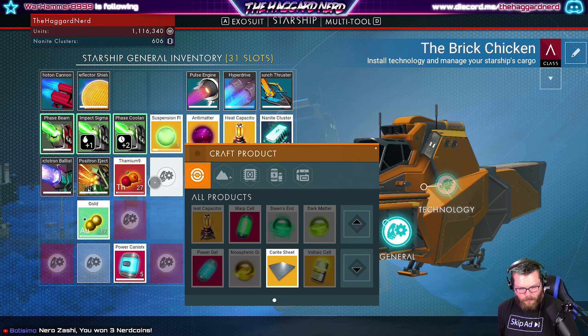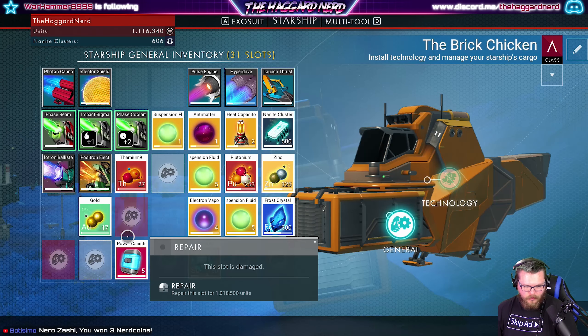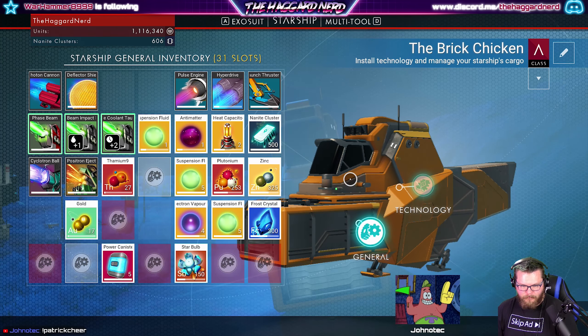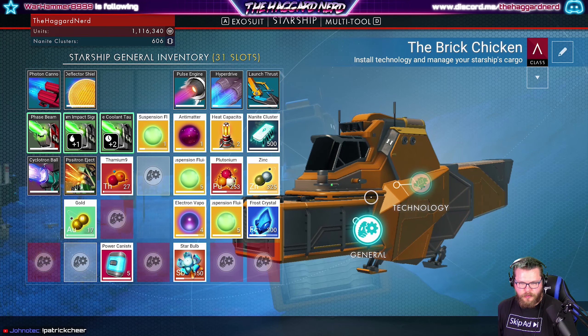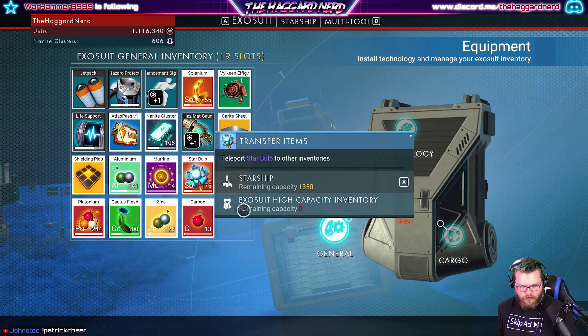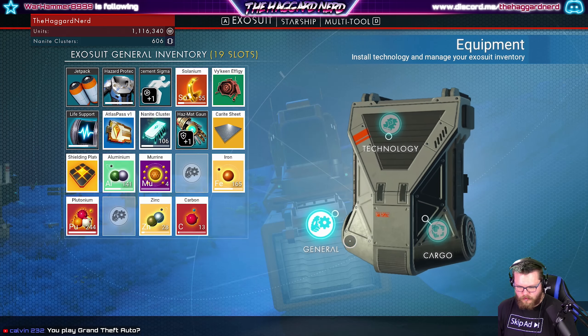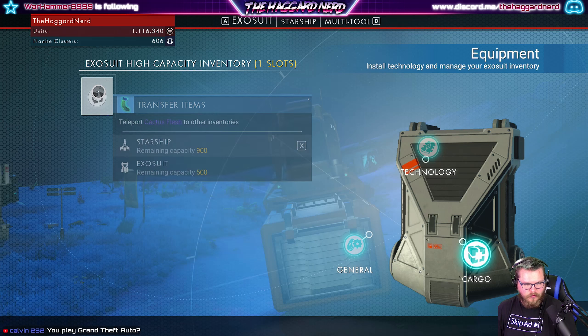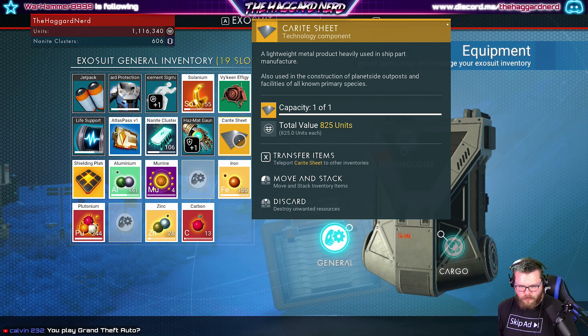So what would I need in order to make more warp cells? Themium, of course - always themium. Okay, so we have 150 star bulbs here. We have 75 there. Let's go ahead and transfer those items over. Probably the cactus flesh too. And then what about these things? Don't really need carbon.